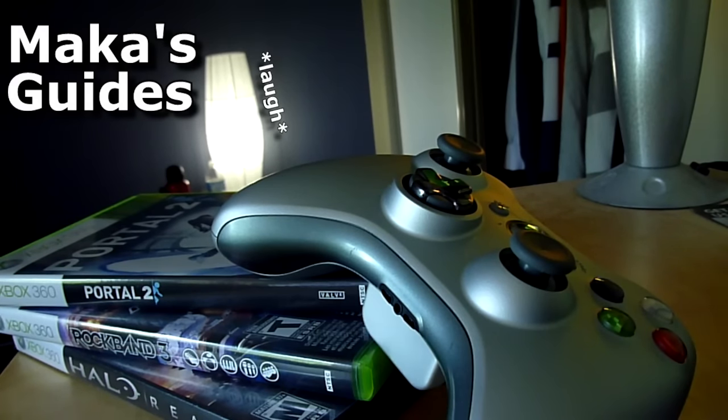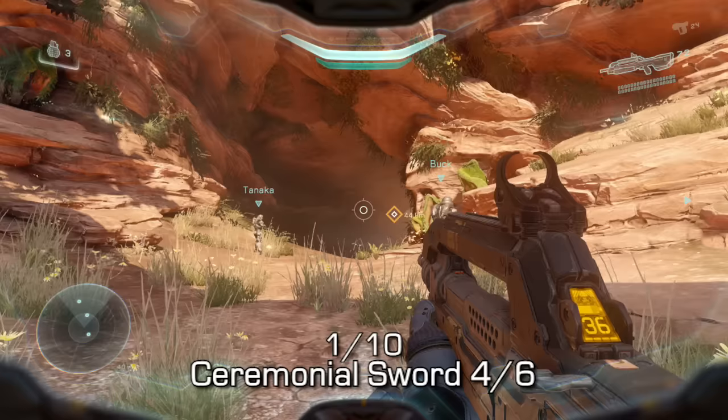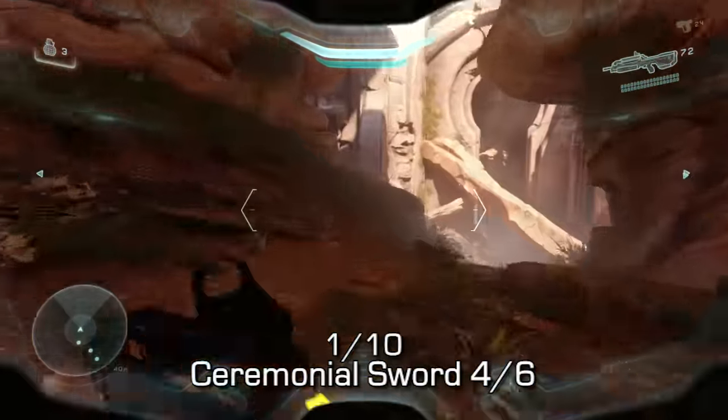Hey guys, Macca here playing Halo 5 Guardians and continuing on with our Mission Intel Guide. This is Mission 10, the mission's called Enemy Lines, and we are playing as Spartan Locke.